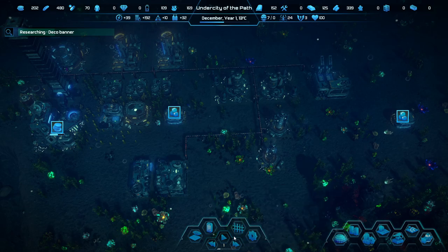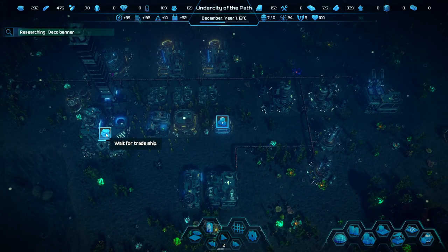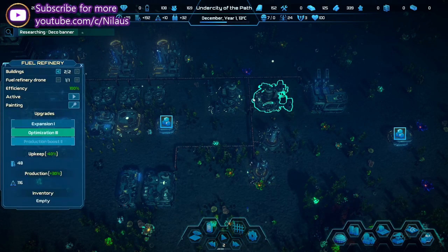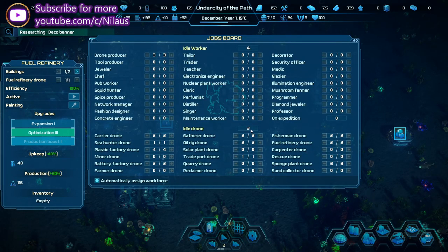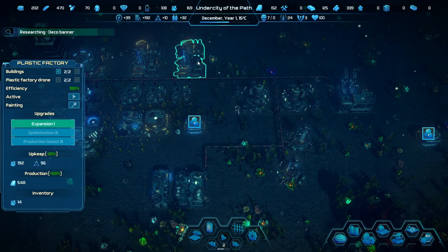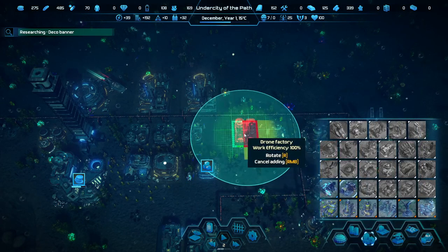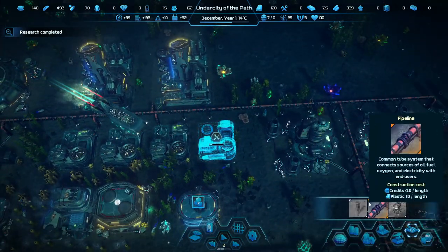Today we're going to jump back up to speed 2, and we might even go to speed 3 at some point. Everything seems to revolve around money — credits — that's how the world goes around. We want to increase our fuel refinery, but we only have 3 idle drones, so we need more drones to expand fuel production, more plastic, more drones. It's a loop, but these cost money. We need enough drone factories. We got research completed, let's hook that up.